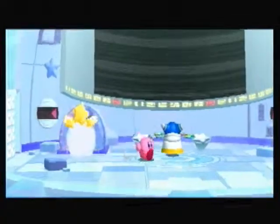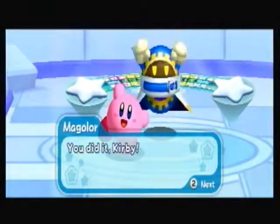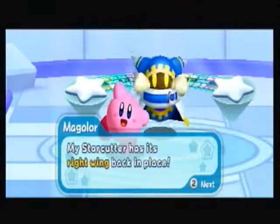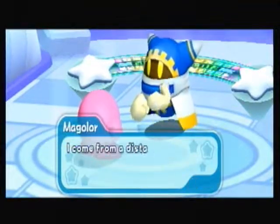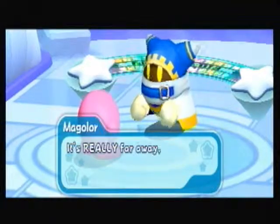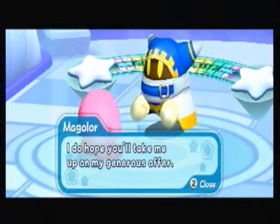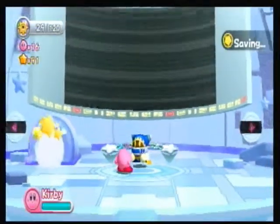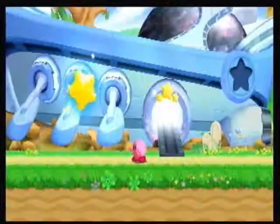Now we go talk to Magalor. He says something like: 'My star cutter has this right — with you back in place, once we find all the ship parts I'll take you on a trip to my home planet. It lies at the end of the interdimensional tunnel, it's really far away.' I went too fast but whatever.